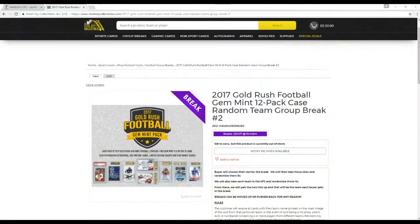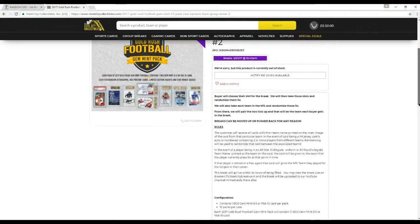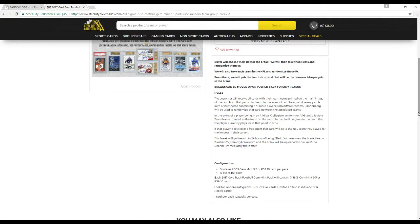Let's go to the rules real quick. Buy or choose a slot for the break, then take these slots and randomize them five times. We'll also take each team in the NFL, randomize those five times, then pair up the two so everybody gets their team in the break. The customer receives all cards with a team name printed on the main image of the card. In the event of a card containing two players from different teams, random.org will be used to randomize that card between the associated teams. In the event of a player being in an all-star collegiate uniform or all-star collegiate team put on the card, the card will be given to the team that the player is currently on. If that player is retired or a free agent, it'll go to the team that they played for the longest.